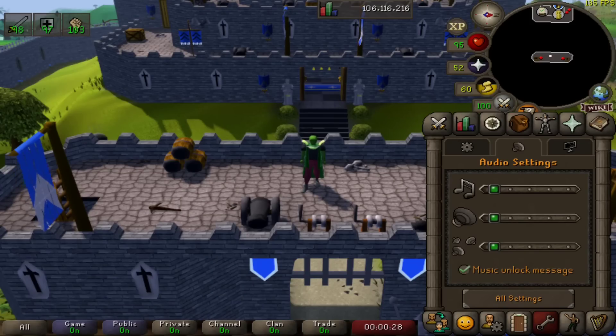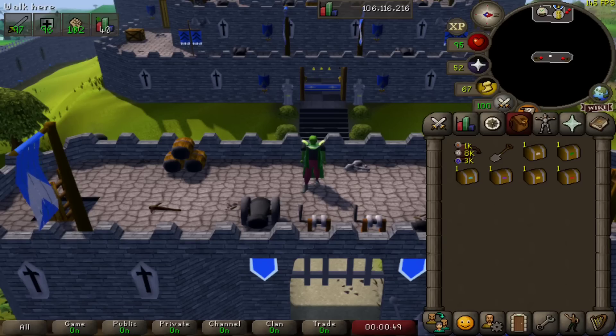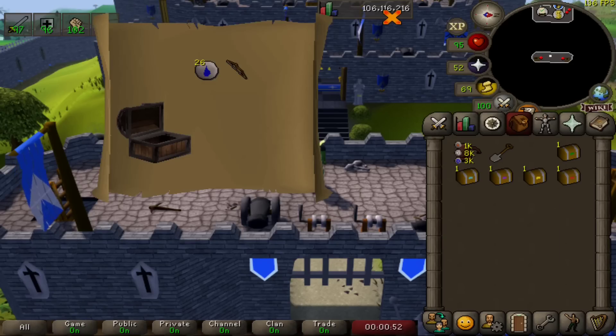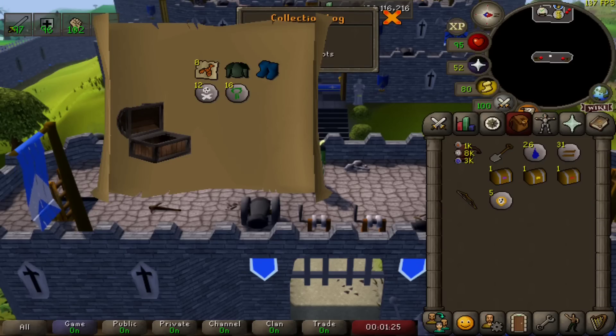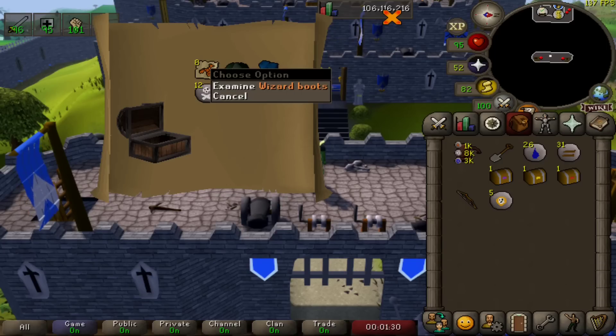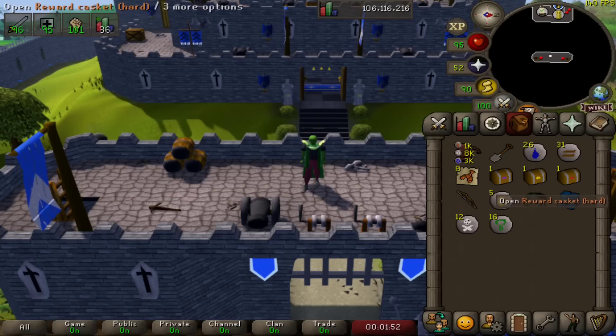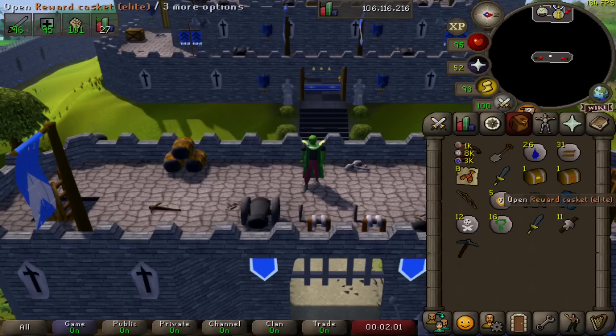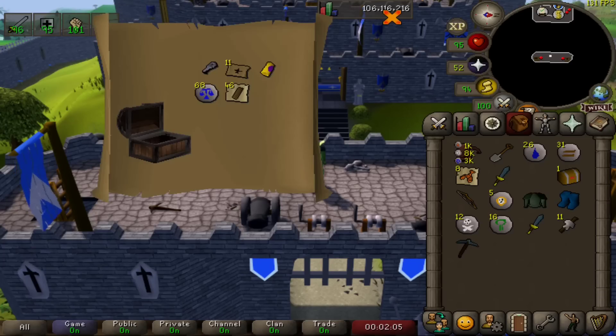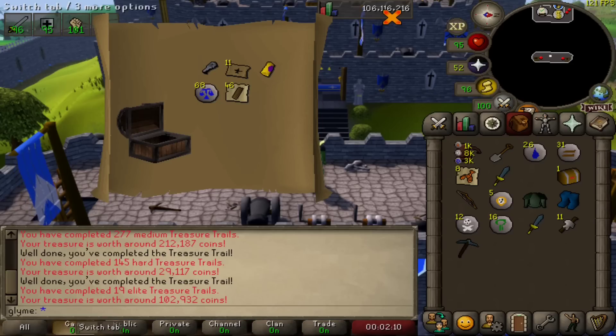Here we are then, one of each casket. Let's crank those game sounds up and see if it's all worth it. Let's start with our beginner clue, then our easy clue, then our medium clue. Oh my god — the same rarity as ranger boots — oh my god, pain. Alright let's go with our hard clue. That is far worse than the medium clue. Let's go with the elite clue that took a lot of doing. Also worse than the medium clue.